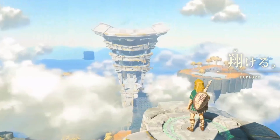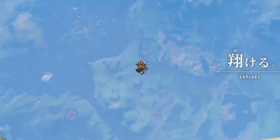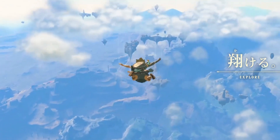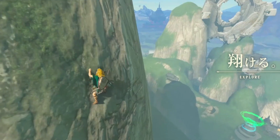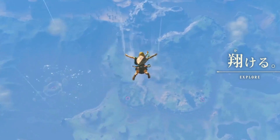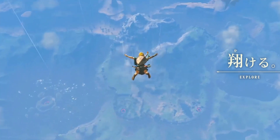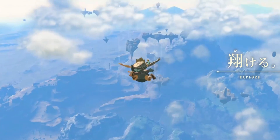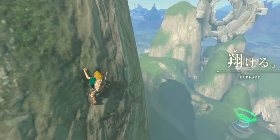Then we get another shot of Link jumping off and the camera raises up, giving us a really good look at all of the sky islands in the game. At the bottom we can see some potential shrines down there — I don't know if that's been confirmed yet. But just look at all these sky islands. This game is going to be massive between the sky, the surface, and the underground stuff.